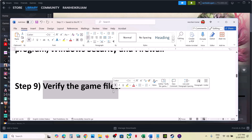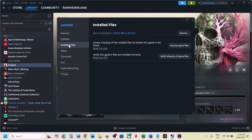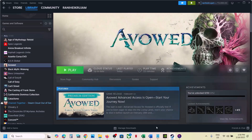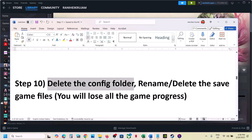The next step is to verify the game files — this is important. Go to Steam, right-click on the game, select Properties, go to the Installed Files tab, and click on 'Verify Integrity of Game Files.' Once the verification is 100% complete, launch the game and check.